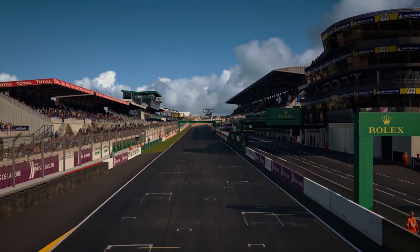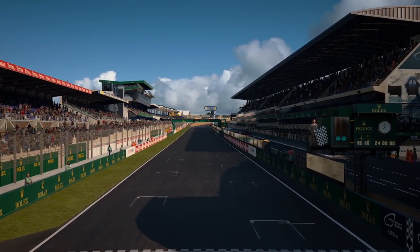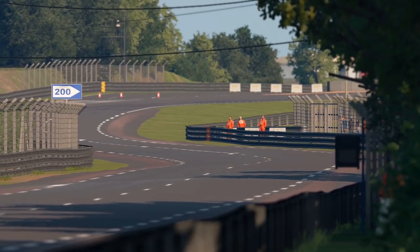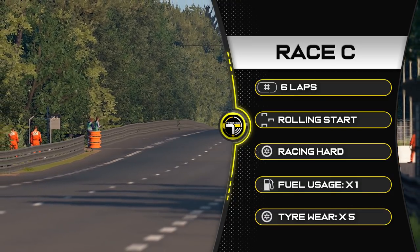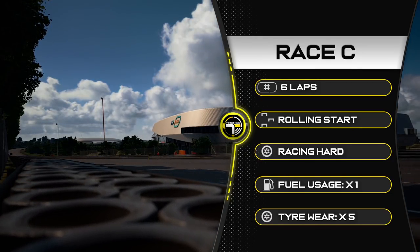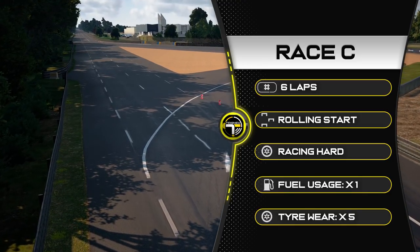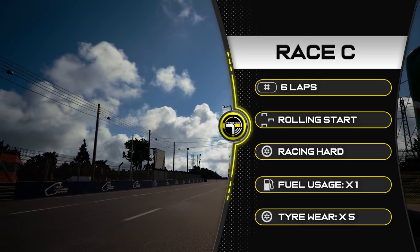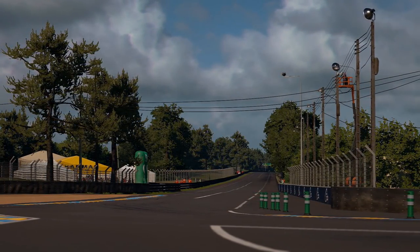Let's head to Race C, which is a little bit carnagey and an SR killer. Welcome to France and the Circuit de la Sarthe. We are using the no-chicane variation, so you are going flat out down the Mulsanne all the way to Mulsanne corner — no chicanes at all, which can get a little crazy. It's six laps — quite a lengthy race. Rolling start. I'd highly advise you use traction control. We're on racing hard tires, so don't expect a pit stop. Fuel times one, tyre wear times five — the pits are not meant to be used.